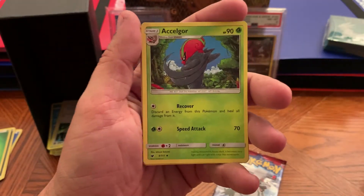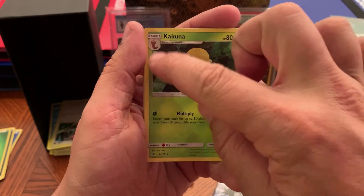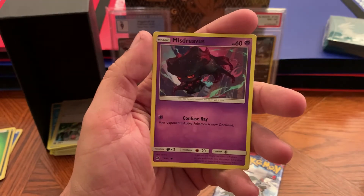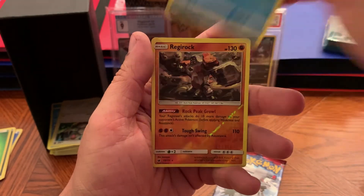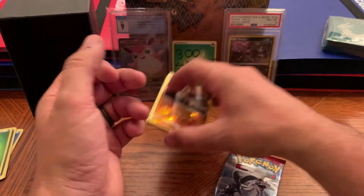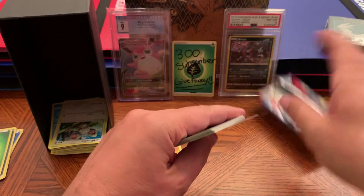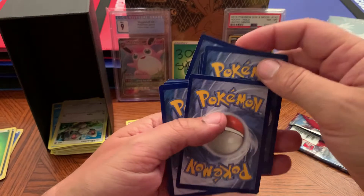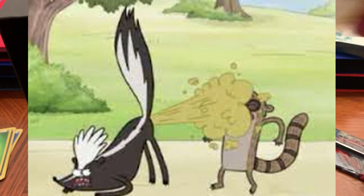Starting off with Snorunt, and then we got a mini Weedle — that's not a cocoon, it's just a mini Weedle card. You should go check out some older videos — there's some cool things. I did a PSA return video on Saturday, just seven cards, but I got some pretty nice grades on a couple of those. There was an upset on one of them. This whole ETB is a skunk if you know what I mean.